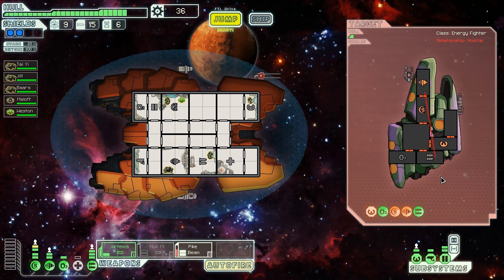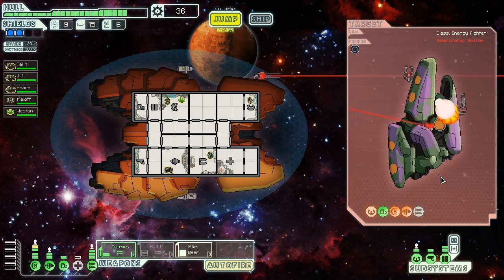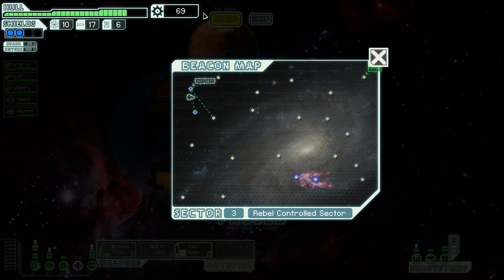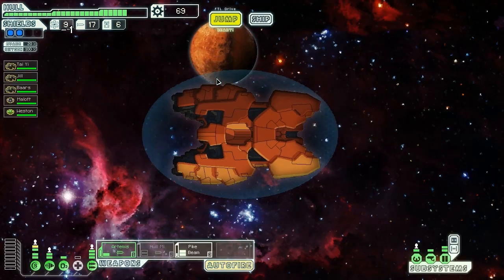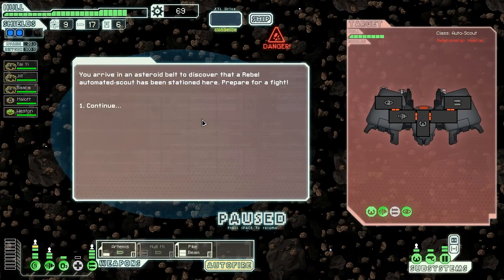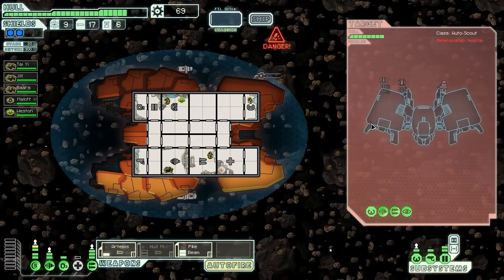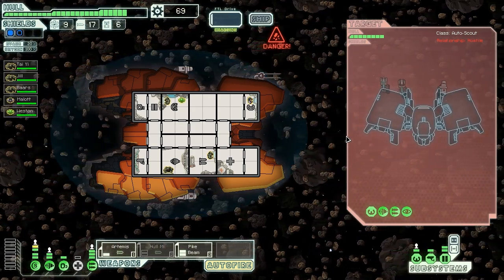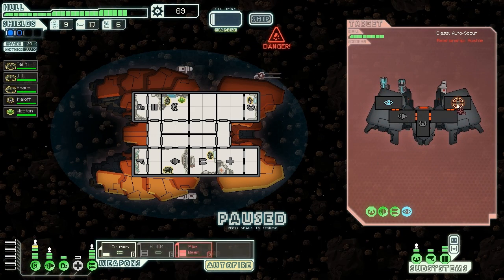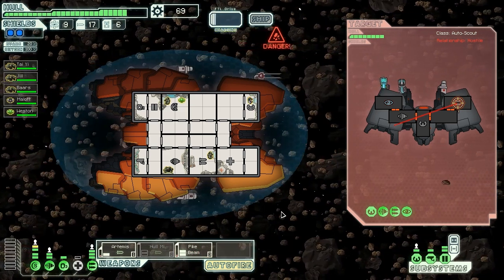I wish the choices were actually a little more intense in this game. Right now I'm just being completely utilitarian about it — I just kind of want some more scrap so I'm going to murder you. I'd rather have them appeal to my humanity. Double ion blasts — if they hit our shields a lot, things could get dangerous. Artemis, pike beam — can we get the pike beam? Never mind.